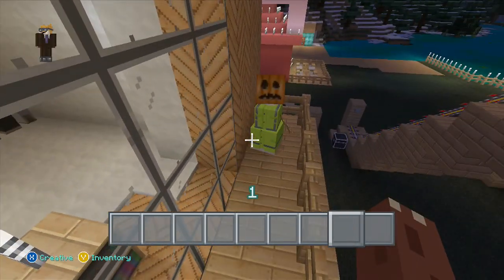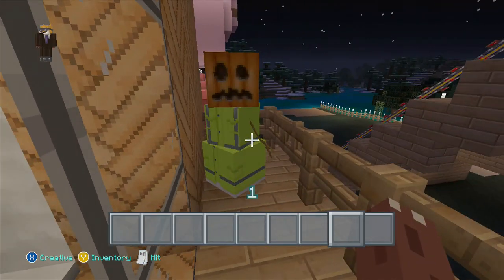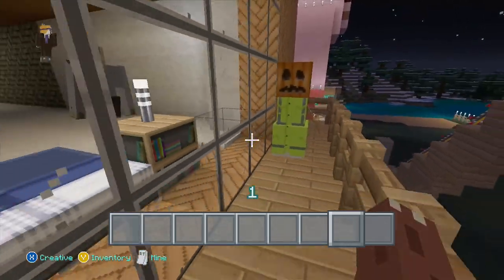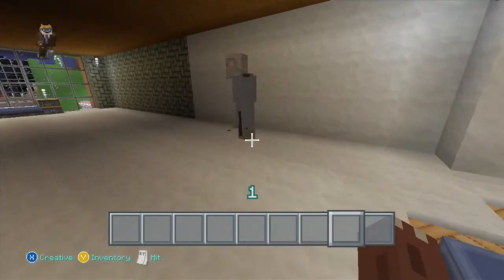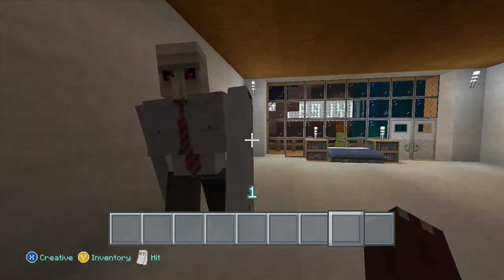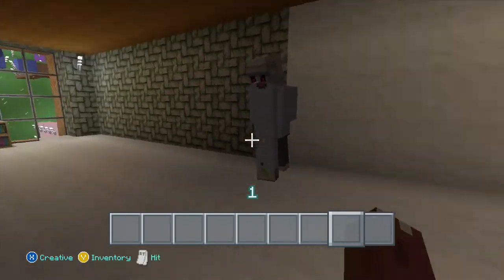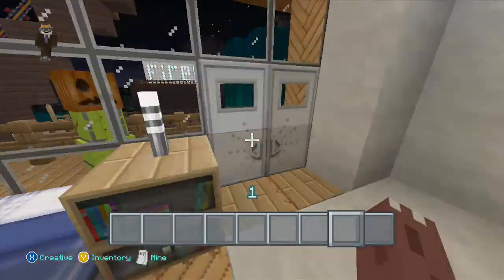Now I'm going to show you the iron and snow golems. Here is our little snow golem in his little jacket - I forgot the name for them. The iron golem looks very smart as well. We're both looking very smart. I'll say: you know what, Mr. Iron Golem, you look very smart today indeed.